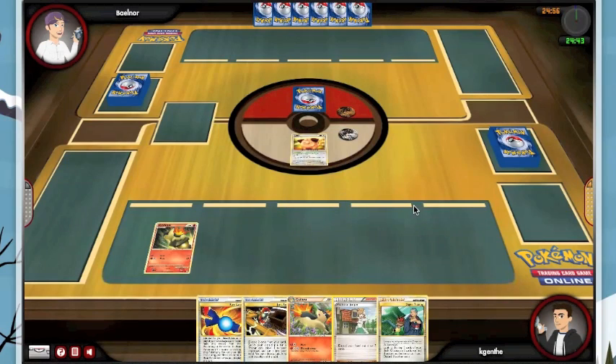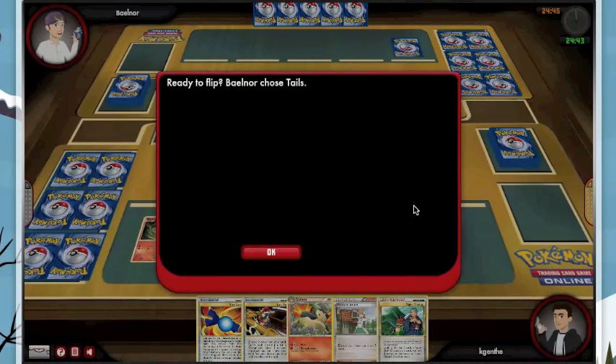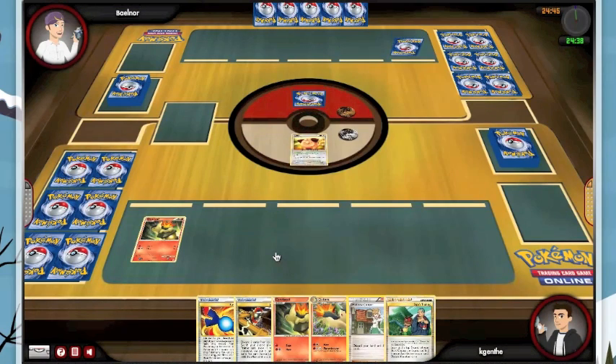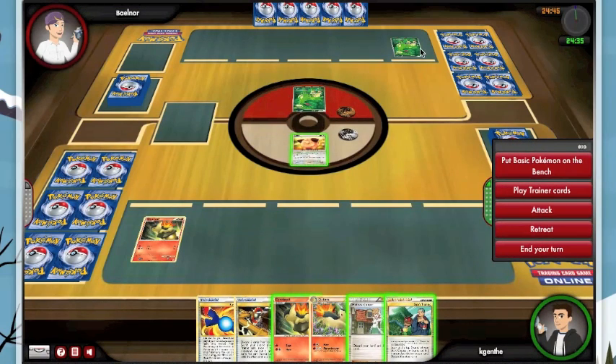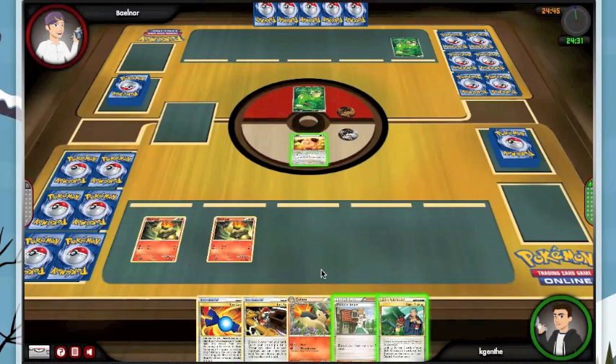I'm gonna start with the Cleffa. So I have a Cleffa and a Cyndaquil. I would like to have a Pokemon Collector on the first turn but that's the way it goes sometimes. My opponent chooses Tails, I will go first. It looks like Six Corners, which should be a pretty good test for my deck.